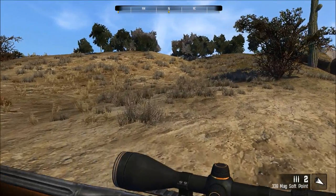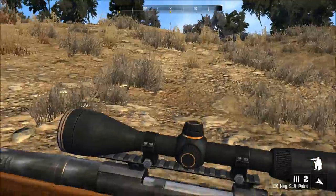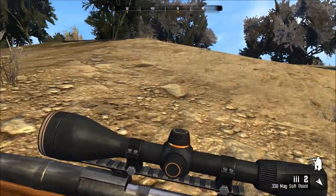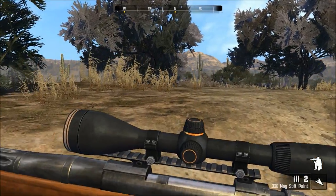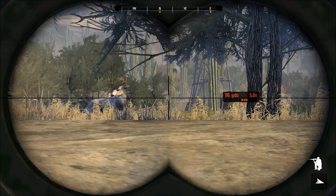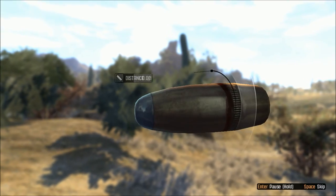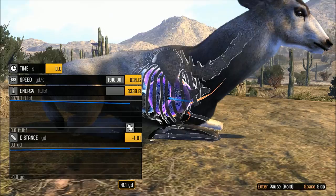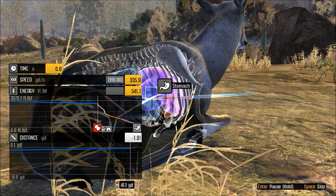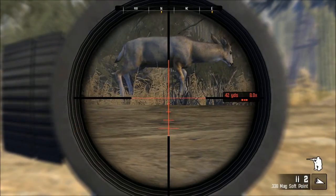Let's walk up a bit closer, spotting anything. Let's go into crouch position. I believe that's a 12-point. I'm going with this guy — I know he's a bedded animal. Stomach shot. Good shot. We don't recommend shooting a bedded animal, but you got lucky this time.